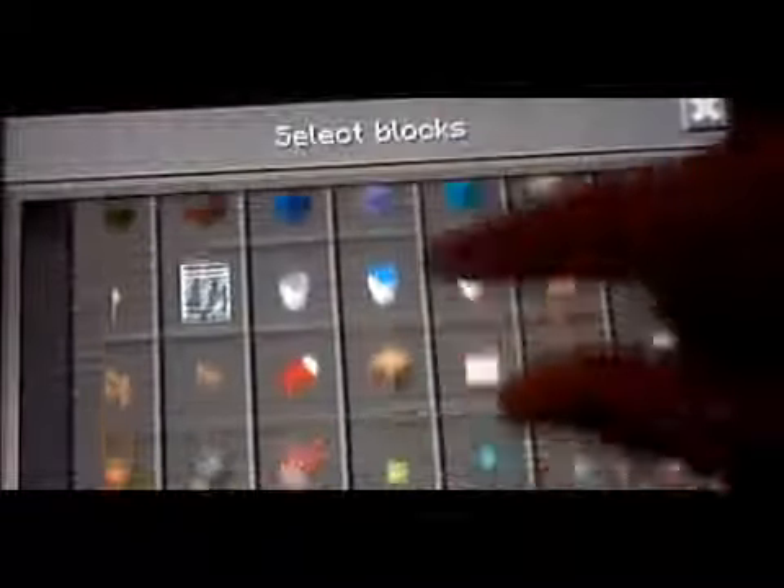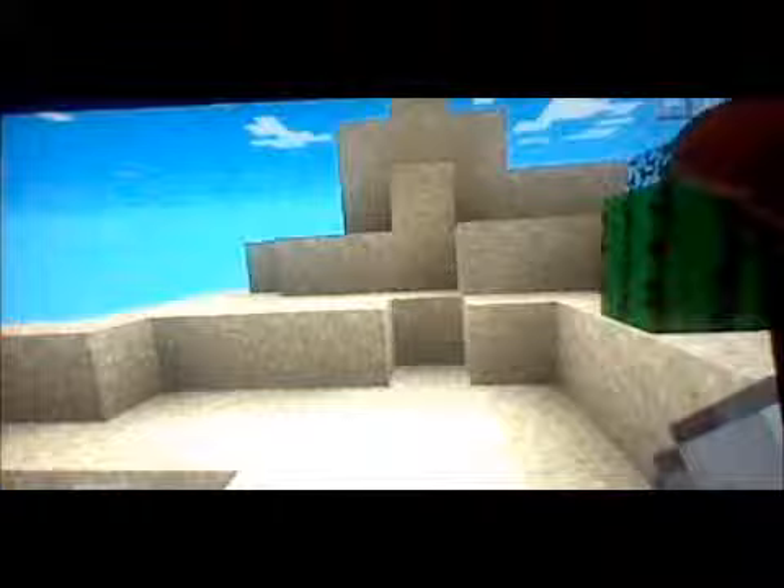And if you ever want to plant a cactus, they don't grow - I don't think - maybe they do in PC, but in Pocket Edition I don't know. You can place cacti, but if you place a block beside it, that cactus and all the cactus above it will turn into entities. Also, you can use water buckets and lava buckets - place them, it will be water, it will be lava - and you can make a cobblestone generator. I just figured out how to make a dual cobblestone generator.